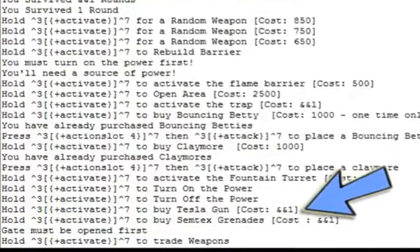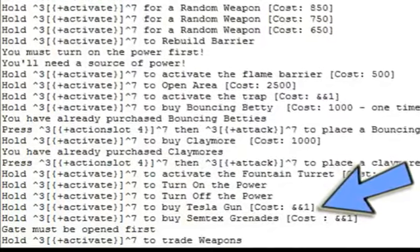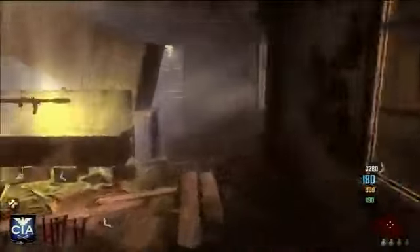You can see that there's the thunder gun in there, so that might be coming back to Black Ops 2. You can also see here that there's the tesla gun, and just above the tesla gun it says 'turn on the power.' It also says 'fountain turret' — I'm not sure what a fountain turret is, maybe it's just a normal turret from Black Ops 2 or something like that. It also says 'random weapon,' so that's the random box.